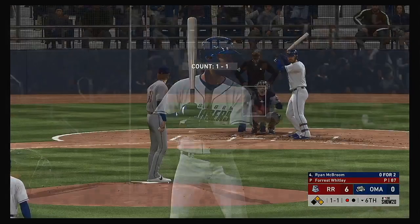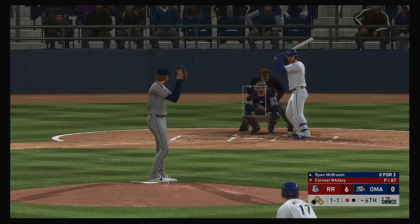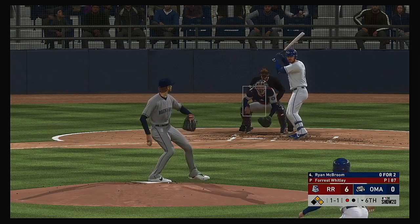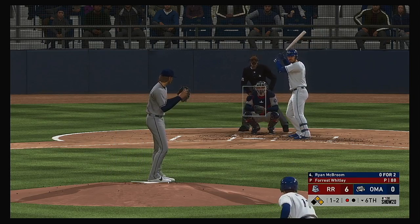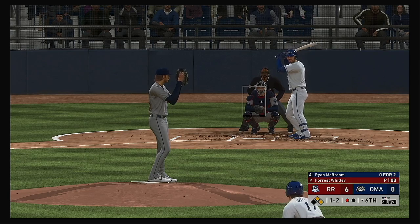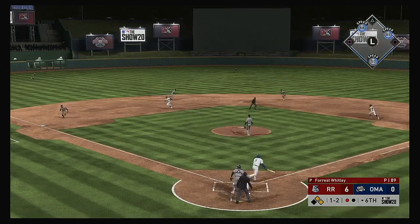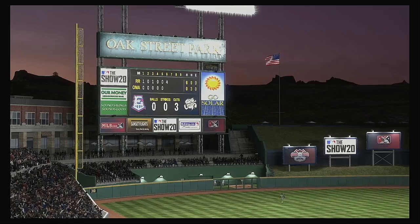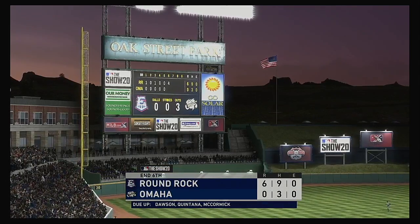So here's the cleanup hitter, Ryan McBroom — 0 for 2 on his line thus far. 1-2 as he chases the slider. The pitch count is up to 88, and at this point in the game that's a good place to be — so I think we'll see him stay out there for at least a little while longer. A bouncer up the middle — scooped up, the second for one, on to first — it's a double play as their woes continue. The inning is over.